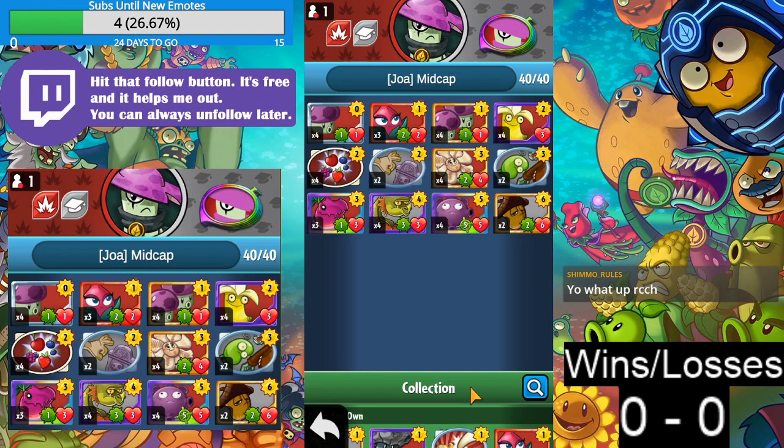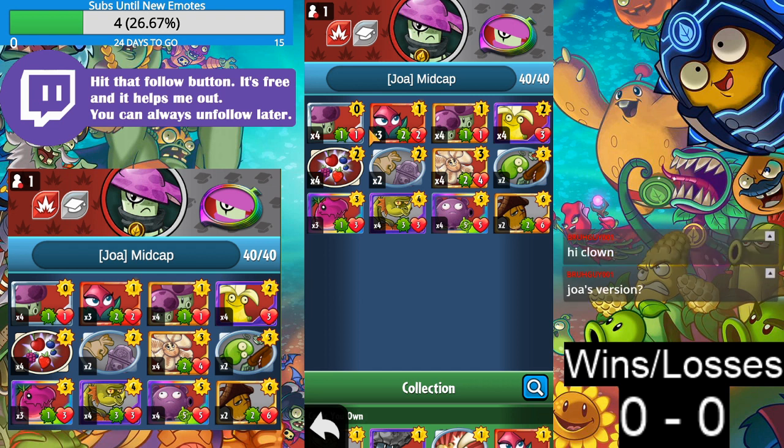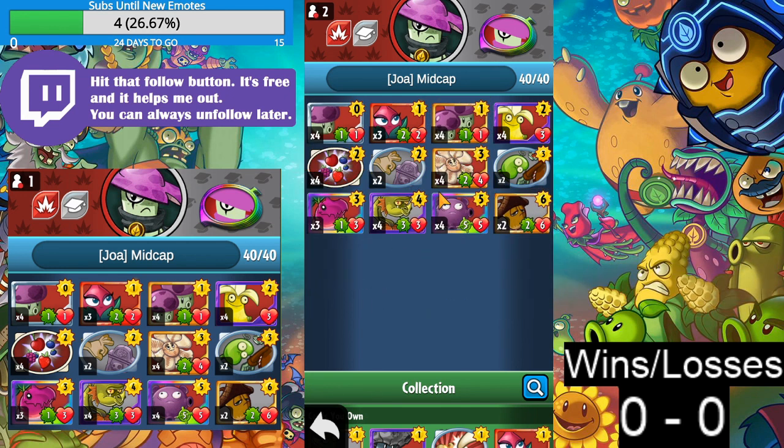Today we're doing the mid-cap deck. This deck is made by Joa from the r/pvz heroes Discord. It used to be in the database — decks considered the best in the game — and is one of the best Nightcap decks. Joa didn't want it in the database anymore. The concept is playing Nightcap mid-range, relying on Raptors, Gloom Shroom, and Tricorn to win the game after turn three.